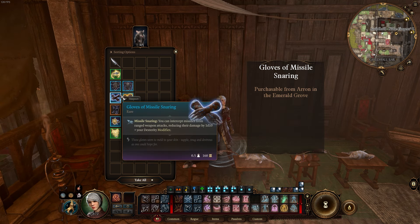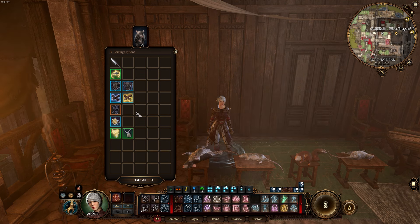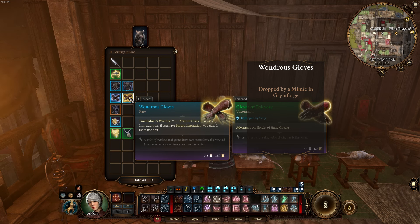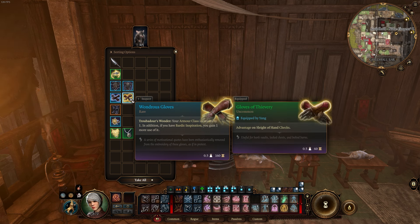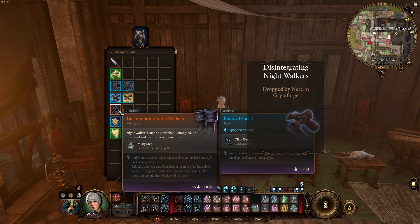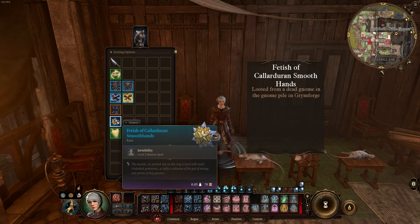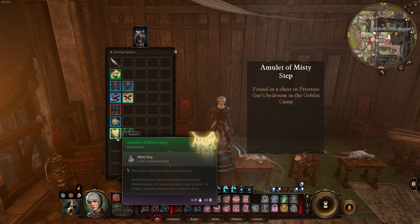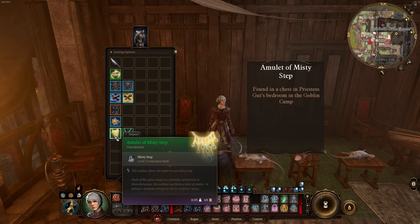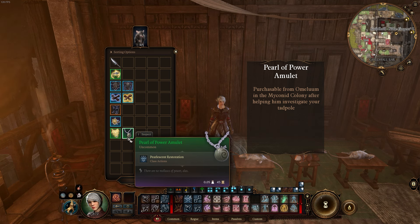The Gloves of Missile Snaring give us a way to avoid taking some damage from ranged attacks. Alternatively, the Wondrous Gloves give us an additional Bardic Inspiration to make use of, as well as an additional AC. The Disintegrating Nightwalkers are a good choice for practically any build. The Fetish of Kaladur and Smooth Hands can let us save spell slots for invis by giving us a free use of it. For Amulets, the standard Amulet of Misty Step is never bad. And be sure to pick up the Pearl of Power Amulet to help you replenish your spell slots down the line when you need to.